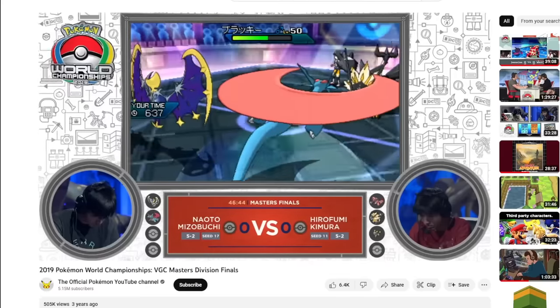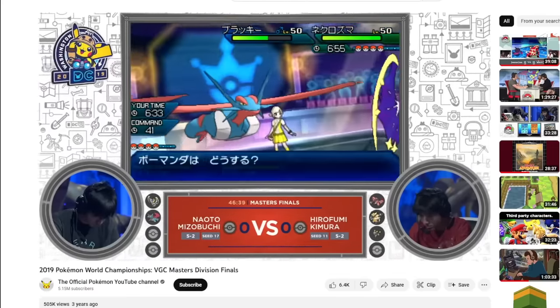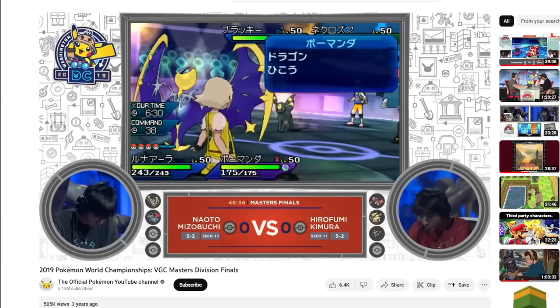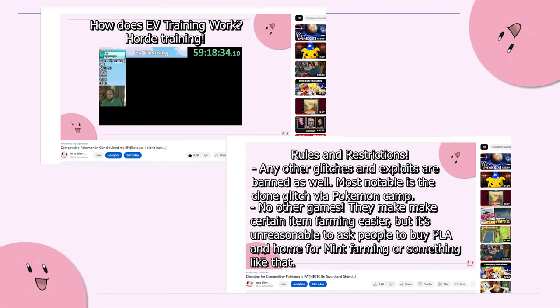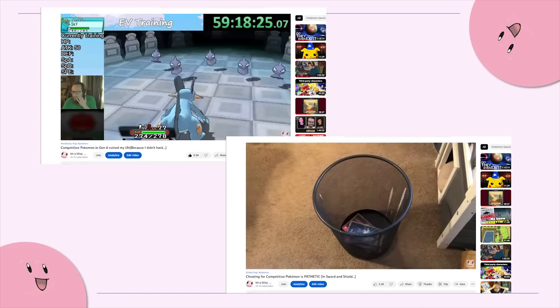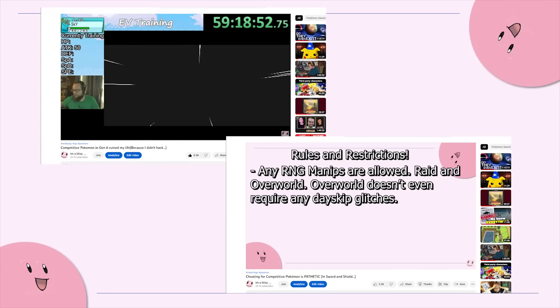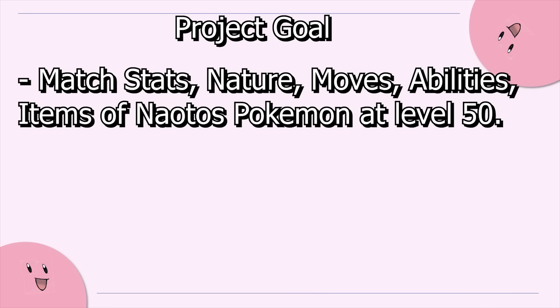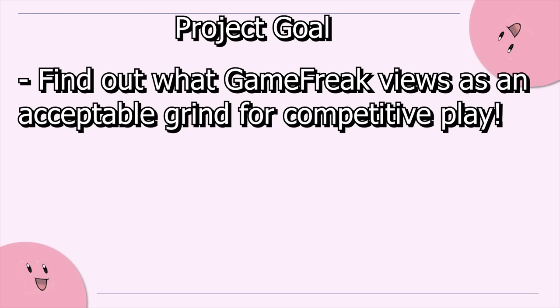To do this, I'll be recreating Naoto Mizobuchi's 2019 World Championship winning team from scratch on a freshly completed copy of Pokémon Ultra Moon. I will also be comparing it to how long it took me to complete the World Championship teams from 2016 in Omega Ruby and Alpha Sapphire, and 2022 in Sword and Shield. This is to see how well it compares to the games that came both before and after it. So please check those videos out if you haven't already.